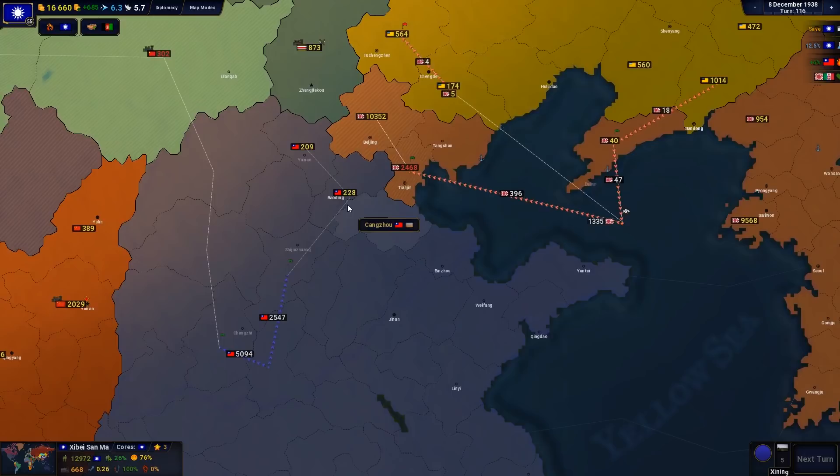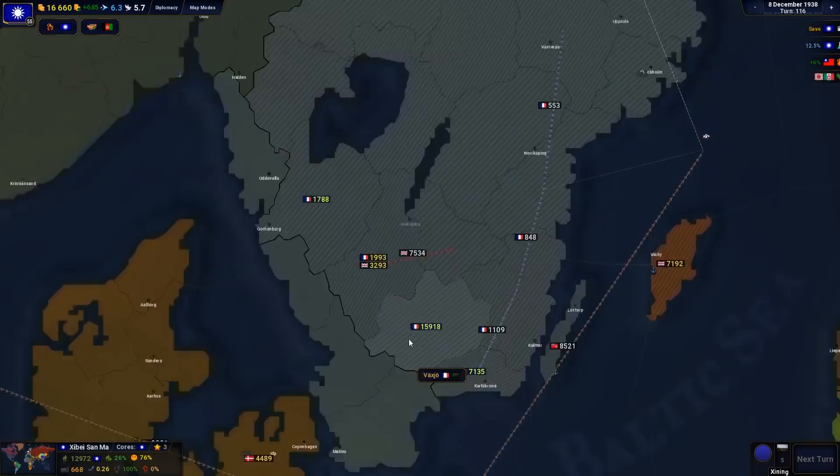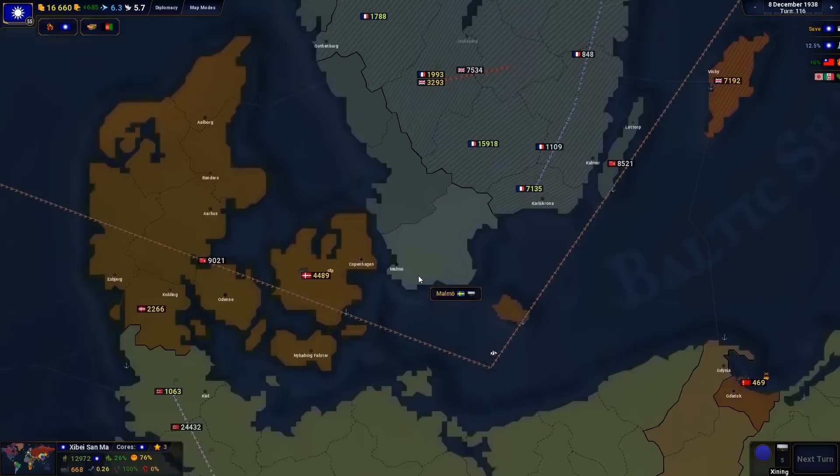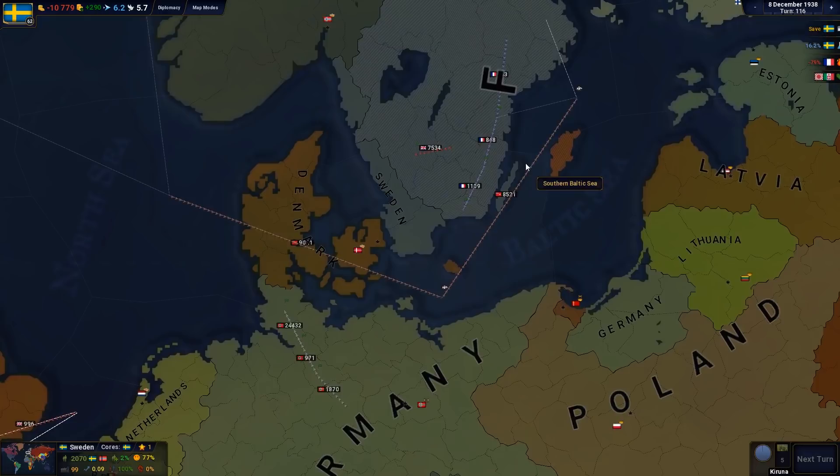If we go and have a look over at Sweden, you can see that Sweden has been almost entirely gobbled up by France. It's almost completely disappeared — there's only a couple of coastal provinces left to take. The entirety of the north has been taken, bar one province. We'll be expecting a peace settlement very shortly in Sweden, but not a very good day for Sweden. Not quite sure why Sweden decided to attack the Allies — not very smart.